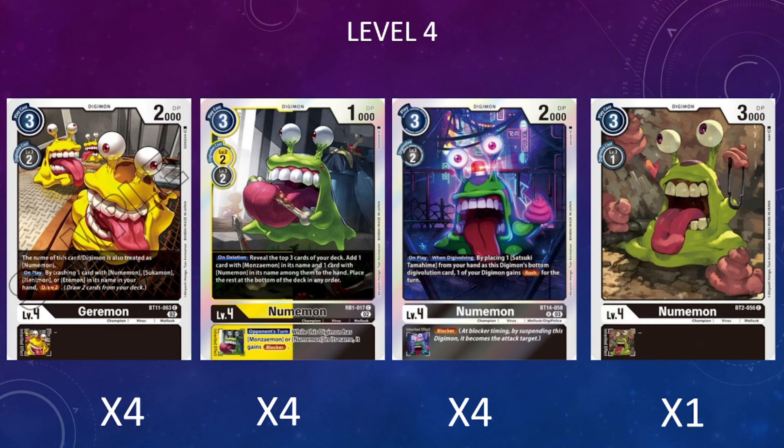I'm also running four copies of the BT14 Numemon, which also has the inheritable Blocker ability. This works with any Digimon, so it doesn't have to be a Numemon or Manziman if you want to tech in an alternative level six. Regardless, it's a very decent card because it helps set up our main tamer whether we're playing it or Digivolving into it—we get to place one Satsuki from our hand to the bottom of this Digimon's Digivolution source, and one of our Digimon gains Rush for the turn.